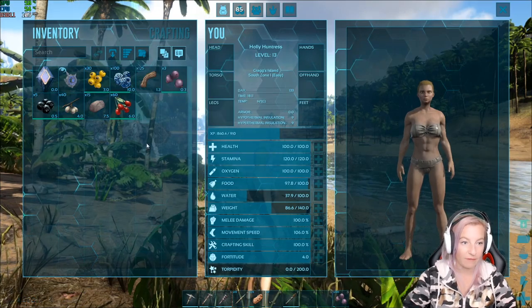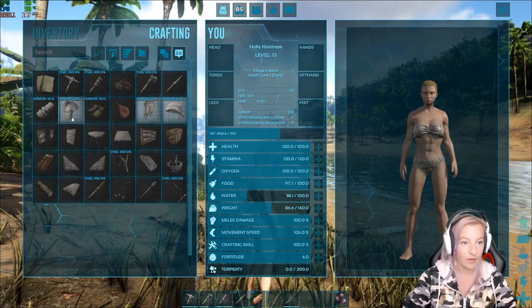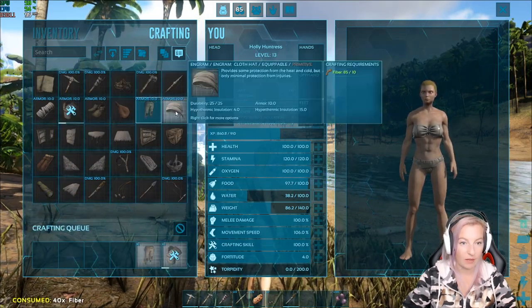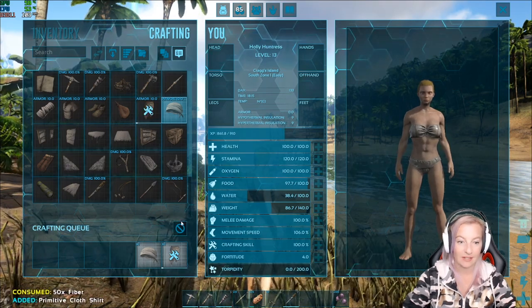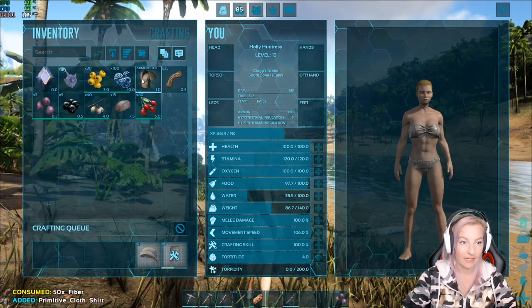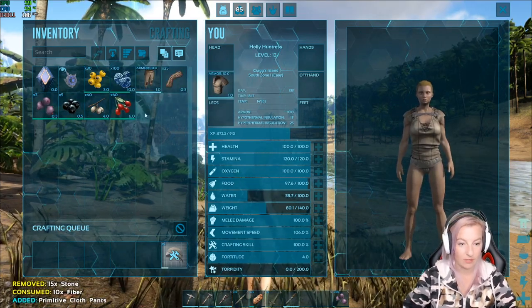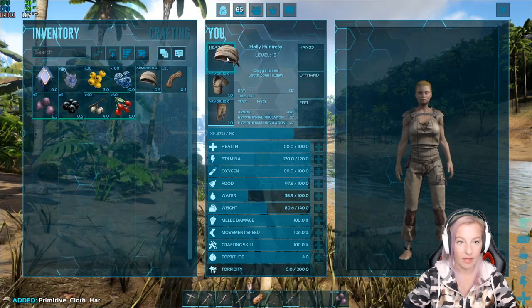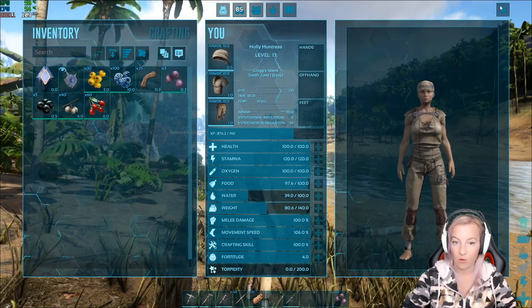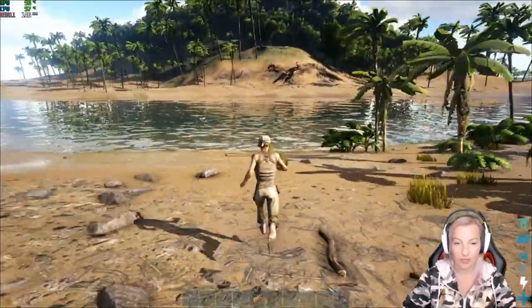I'm hoping I can find something I can just knock out with my club. I did grab my club. We'll make a shirt, hat, and pants — nicely done! I don't actually need the rocks right now, they're just gonna slow me down. Look at us go — awesome stuff!